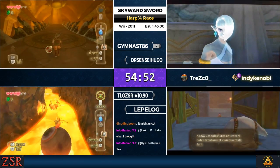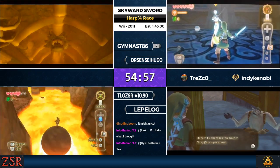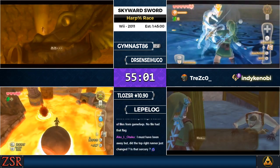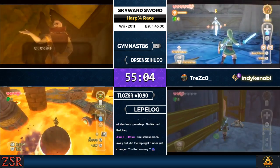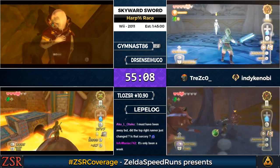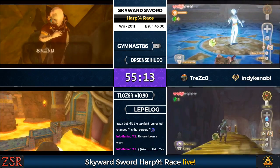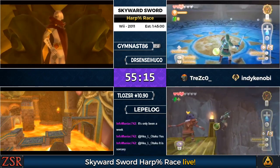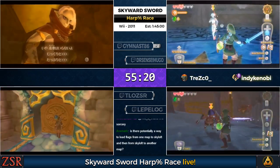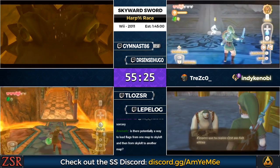One of the main goals of this community race is to showcase the new RBM glitch — set up after that glitch was found. Shout outs to Trezco for pulling that together at short notice. TLO just got peg skip in Earth Temple — that's the old skip for that little section.